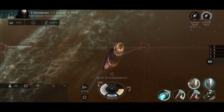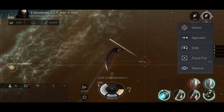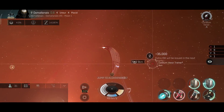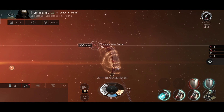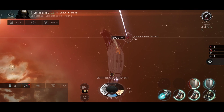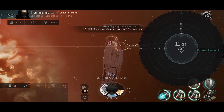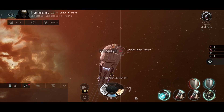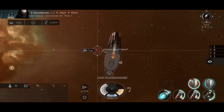I was thinking about getting capacitor modules. If you are running this fit, you should absolutely get the capacitor rigs since they will help you a lot. I decided to save my ISK since I need a lot for future ships, but I'll definitely get the capacitor rigs for this ship at some point and see how much the capacitor improves in combat.